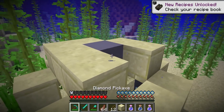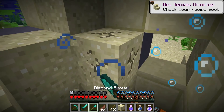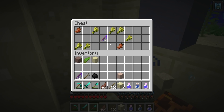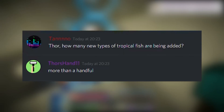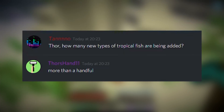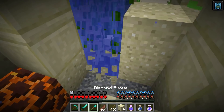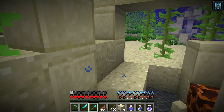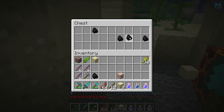This first piece of news was posted on Discord. If you don't have the Minecraft Discord, it's discord.gg/minecraft — there are a lot of creators, developers, and community members in there. Someone asked Thor's Hand 11, a Bedrock developer, how many new types of tropical fish are being added, and he said 'more than a handful.' At this current moment in the latest Minecraft PC snapshots, we have access to three fish: cod, which is the default fish in Minecraft, salmon, and puffer fish.